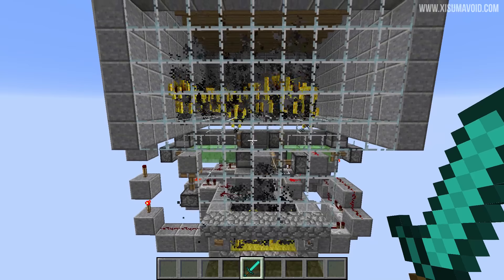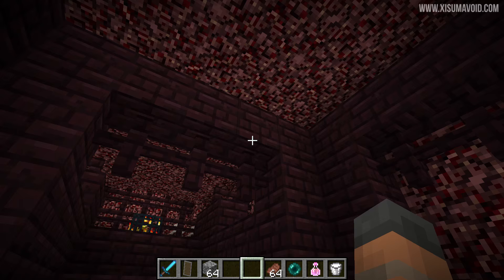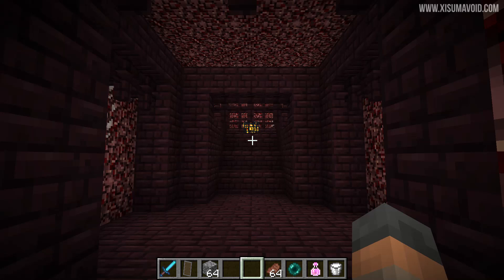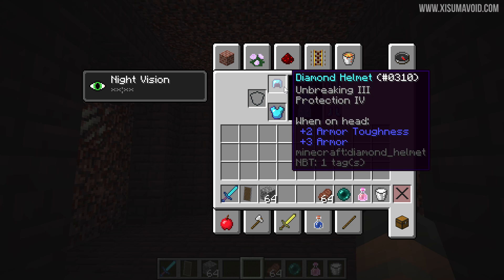The blaze spawner mob cage will be found in a nether fortress, and the type you want is one inside a load of netherrack. If it's out over a lava lake then you've got the added risk of building the entire farm over lava, which is not very pleasant. I'm in peaceful mode for the sake of this tutorial, but of course you'll be doing this in survival.